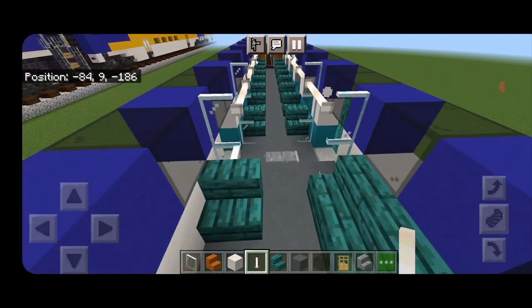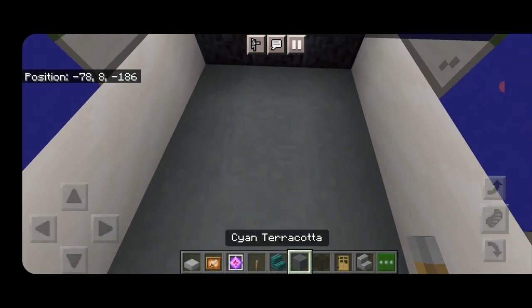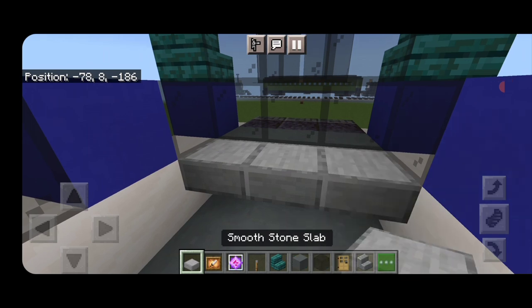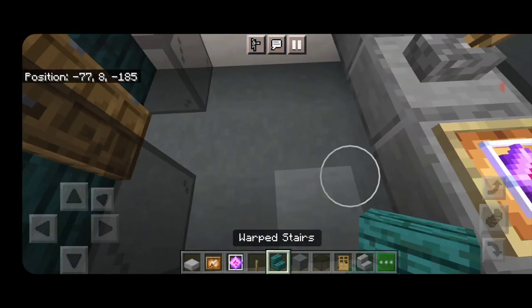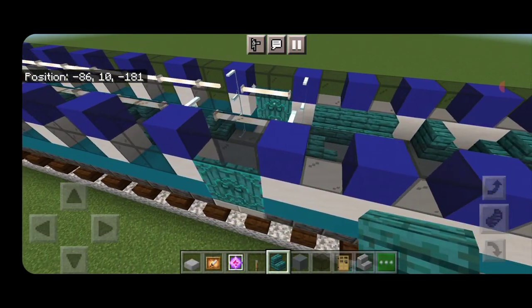Then do the engineer cab up here. Come up inside — under the window put three cyan terracotta, then three smooth stone slabs up here. A glow item frame on each side with an end crystal for computers, and a lever in the middle. Turn around and put a seat in the middle where the engineer sits.